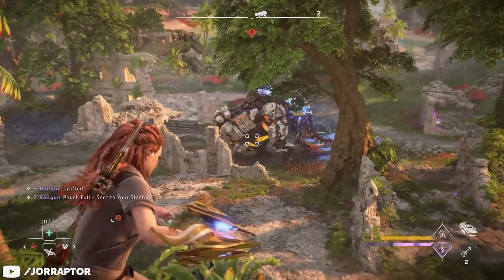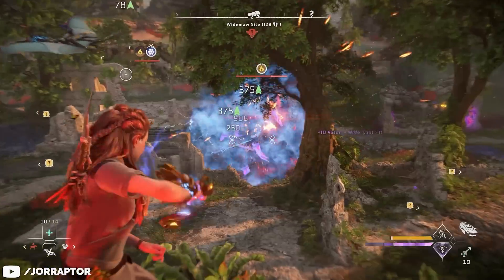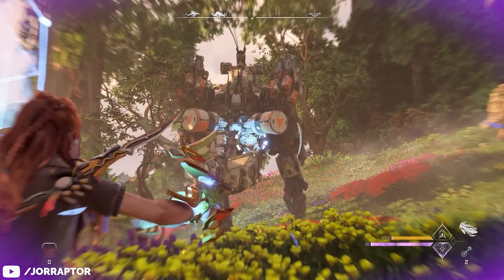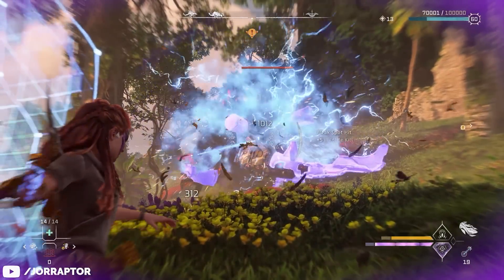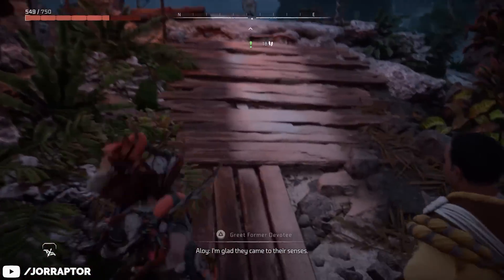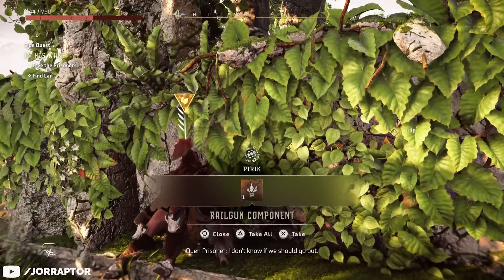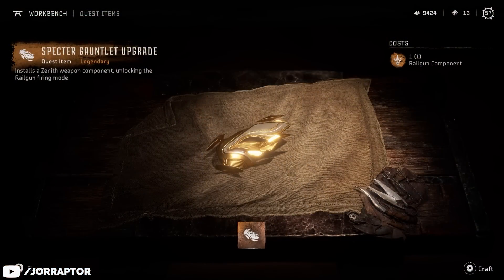It does make many long-ranged weapons that are way more expensive a bit less needed. By upgrading the Specter Gauntlet — which is also needed for a trophy — you unlock the railgun ammo. This lets you charge up an incredibly powerful long-ranged laser that deals a ton of damage. To get the required material for this upgrade you need to complete the side quest In His Wake, which starts in Fleet's End and you should see it immediately after getting the weapon.